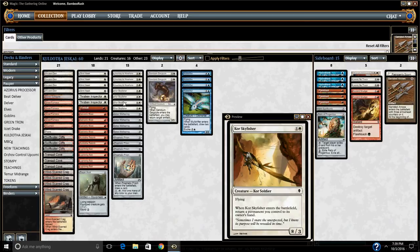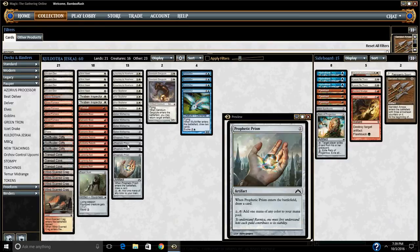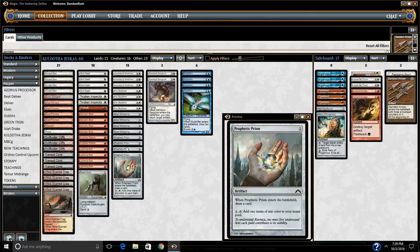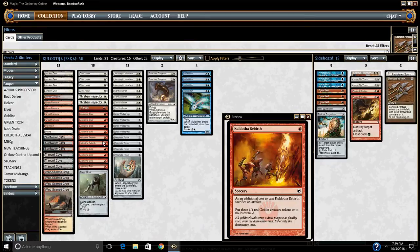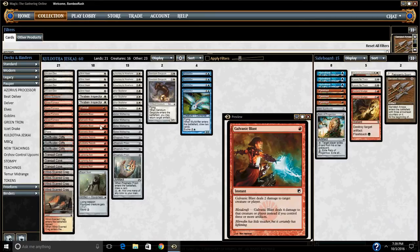This deck does that in a number of different ways, but the framework is to play these colorless artifacts — Ichor Wellspring, Prophetic Prism — bounce them with Glint Hawk and Core Skyfisher, replay them to draw additional cards, then combine artifact lands with various other artifacts in the deck, and finish opponents off with attacks in the air, attacks with Koldotha Rebirth tokens, and a flurry of burn spells including Lightning Bolt and the metal-crafted Galvanic Blast.